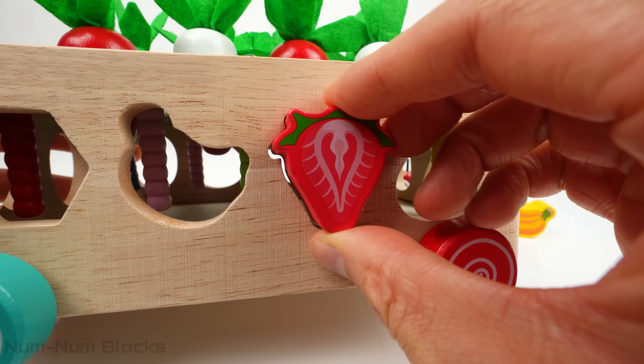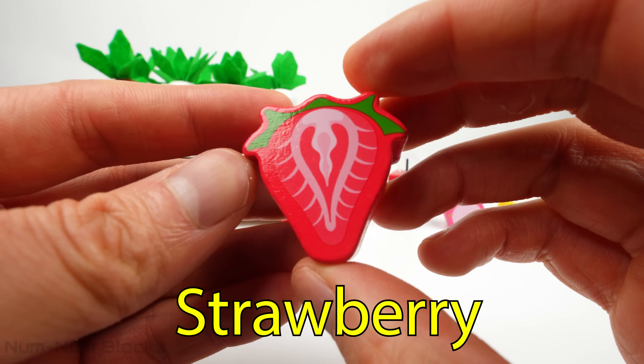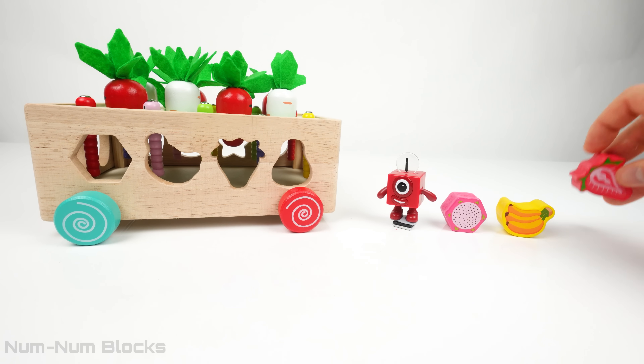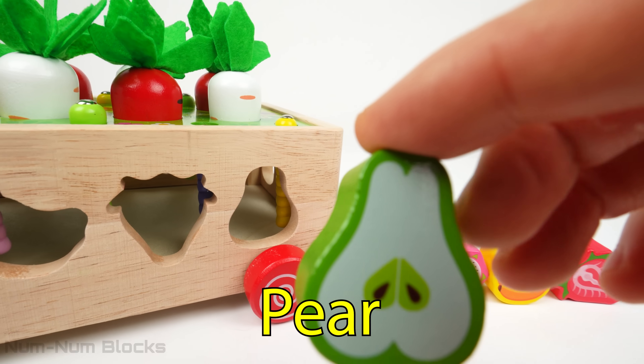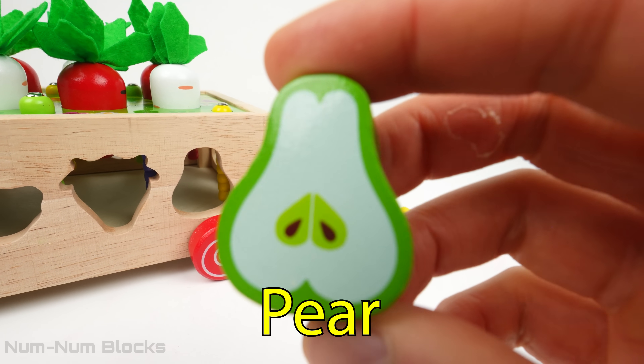Look at this red and juicy fruit. It's a strawberry. This strawberry looks kind of like a heart. The last fruit from this side is a pear. Pears can come in different colors like green, yellow, and even red.